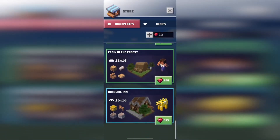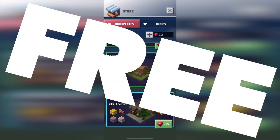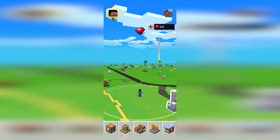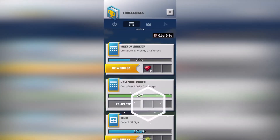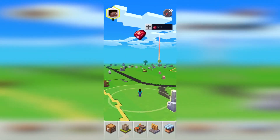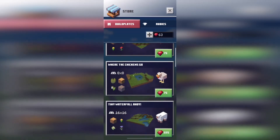Now since these build plates are quite expensive, I will be going over how you can easily get them for free by using rubies acquired through simple in-game tasks. Rubies can be unlocked through 2 different methods: number 1, being through collecting tappables, and number 2, being through completing challenges. I'll go over both these methods in this video, including how they reward you rubies, and how you can utilize them to gain rubies quickly.